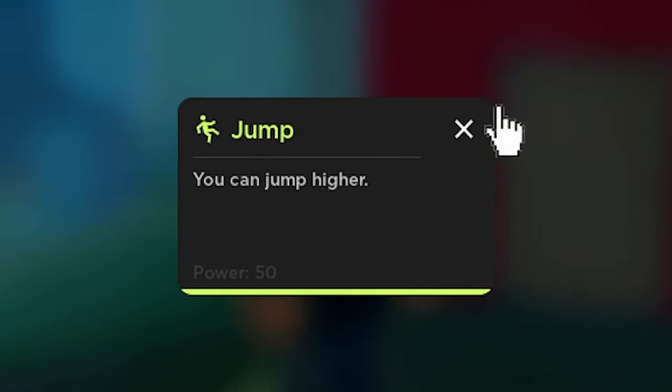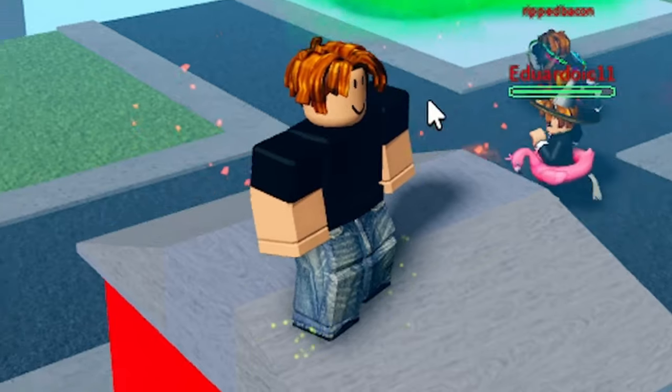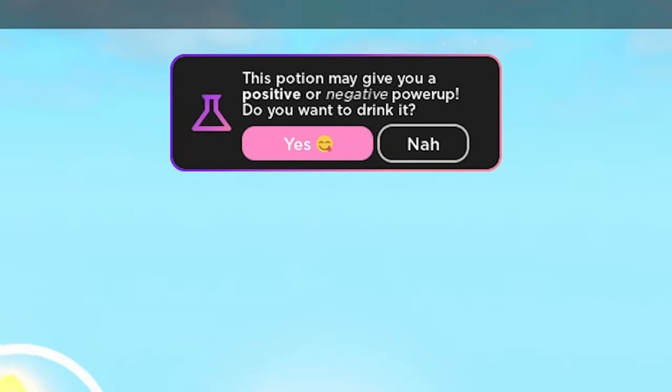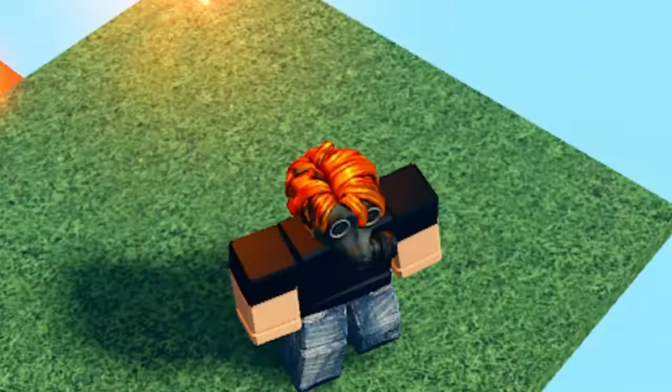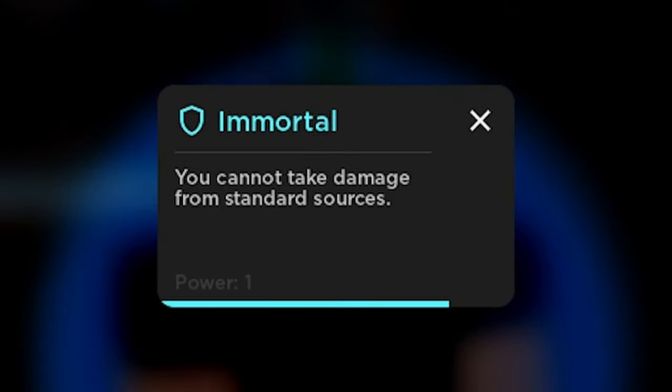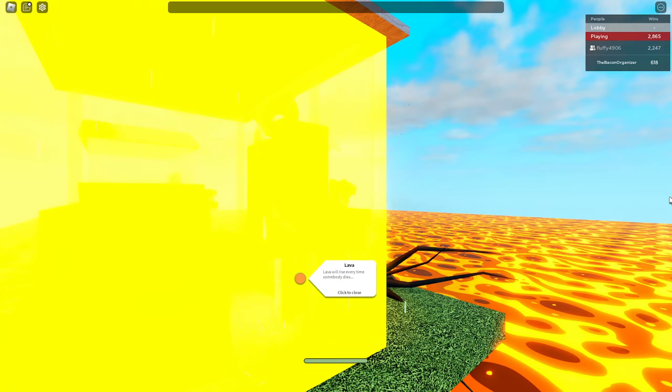Next is half health, which reduces the player's maximum HP by half. Next is high jump, which increases the player's jump power by 50 and emits yellow particles around their feet. Next is the mysterious potion event — this gives a random player the option to drink a potion with effects including speed, slowness, stunning, healing, burning, invisibility, or a force field.